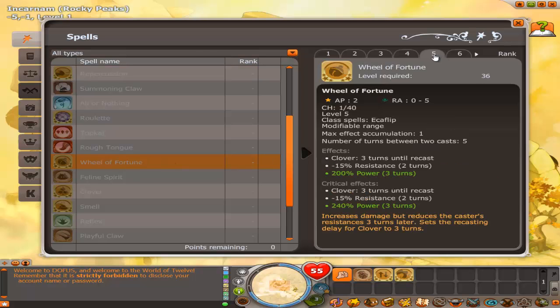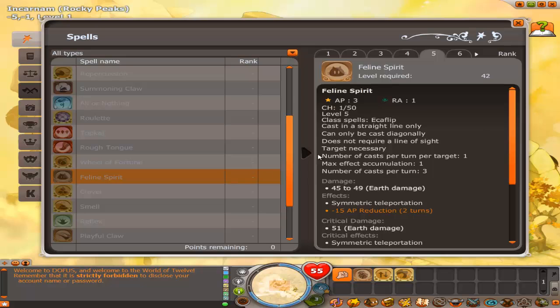Next, you want to get will of fortune up to 5 for the power boost. It does reduce your resistance a bit, but it's whatever. Level that up and it puts you up to 41.